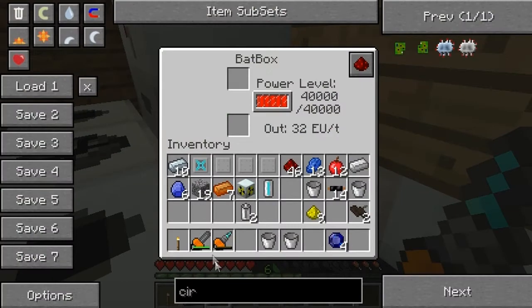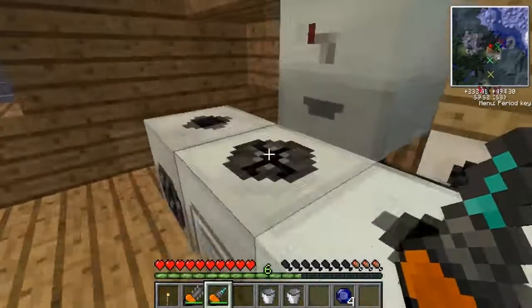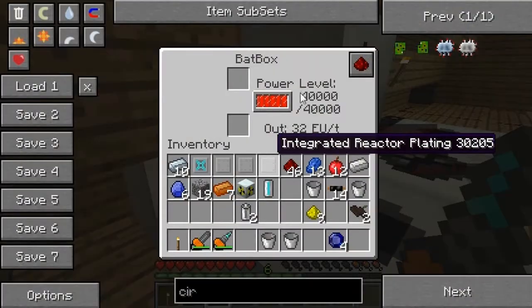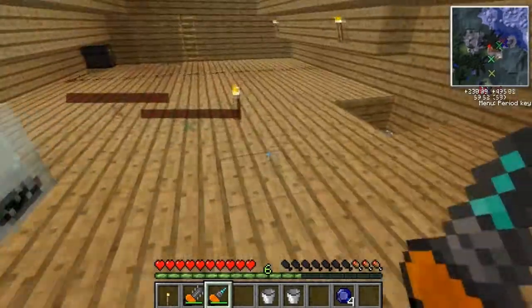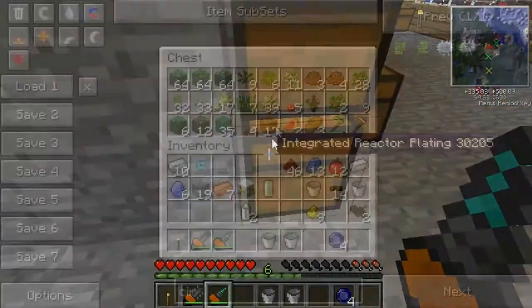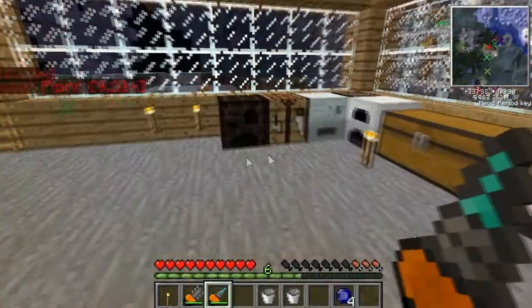We should start saving cobblestone because we're gonna need it. Might as well stick one of these in while we're here. I need to get this reactor going or build a better one of these things, because this sucks, it really does. That jetpack needs to be refilled, but if I refill it right now I won't have anything to do. So let's get some dust — I need conveyance dust to fix my boots.